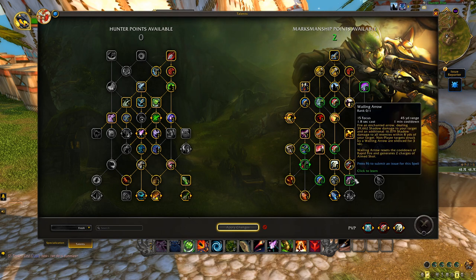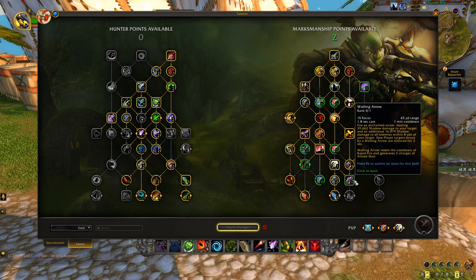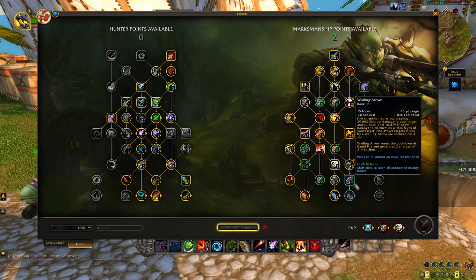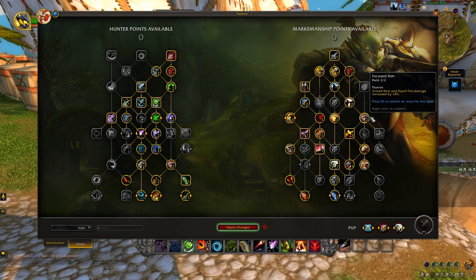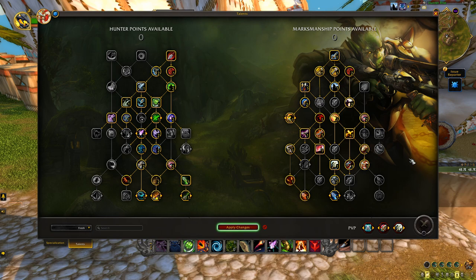I'm going to forego Wailing Arrow and Readiness for this build — you could easily do it, it's only two points, and Wailing Arrow is significantly better in AoE versus single target. You could go one point in Wailing Arrow and one in Readiness. However, I'll remove those and put them in Focused Aim instead — or one in Focused Aim and finish out Bullseye. There's one dungeon where the boss is basically in that sub-20% health zone for most of the encounter, so Bullseye will be absolutely strong. That's my base Mythic Plus build.